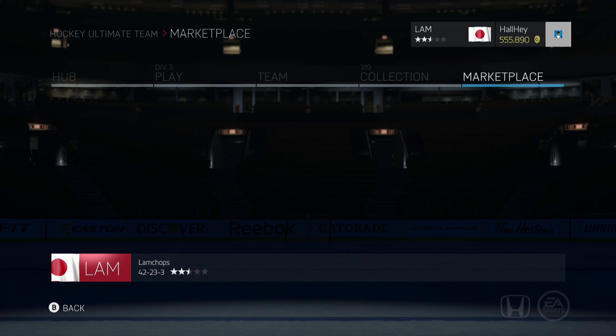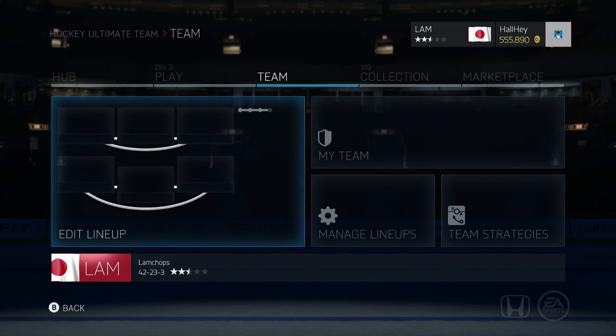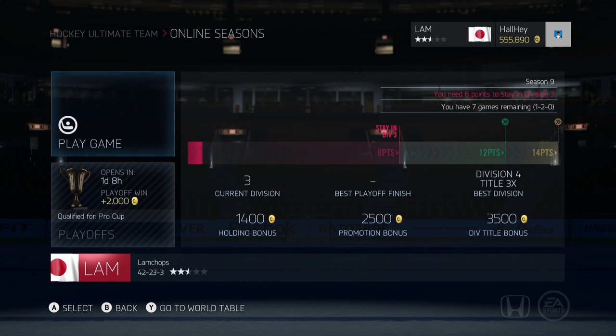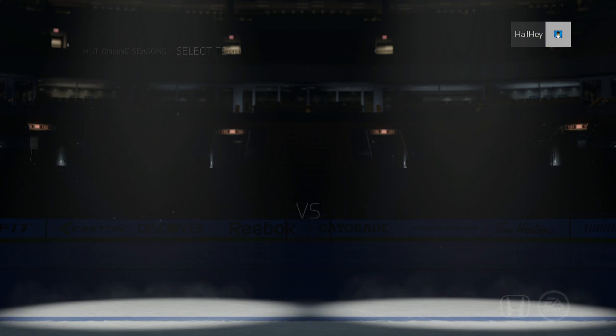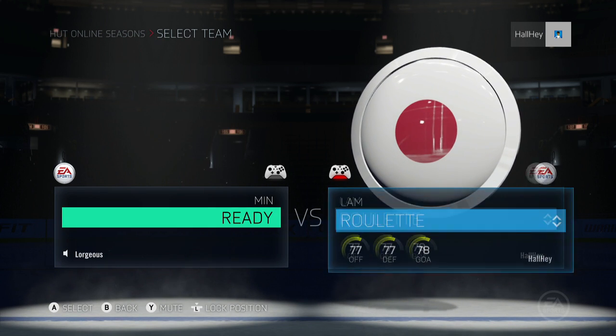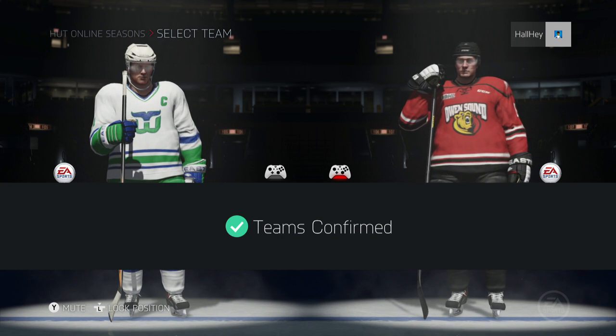We're going to get right into the game here, and once I start up the series you guys will understand what I mean by Silver to Gold. Right now we're in division 3, I think we're 1-2 and 0, which is not that great — a couple disconnects here and there — but I'm just going to play the games until I actually win one. Alright, so we are starting up the game here. I kind of made a roulette but this guy's name is Laura Joie, and I think that's Ryan Suter on his team.